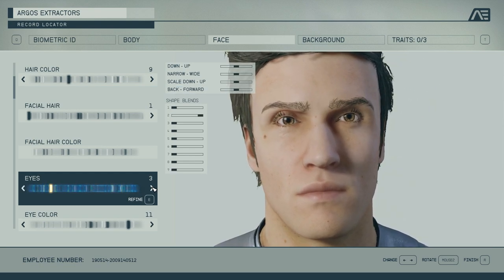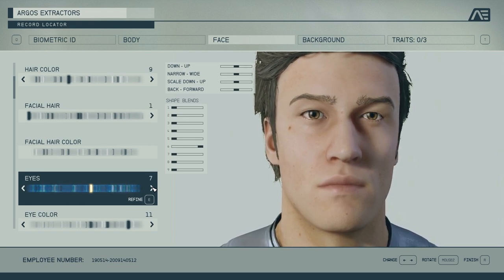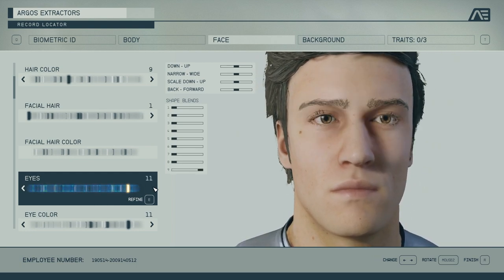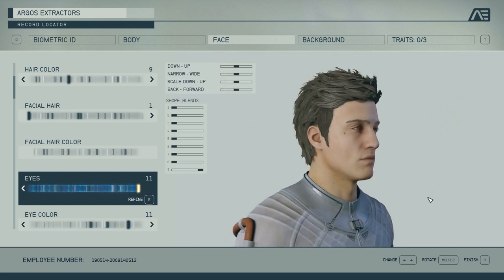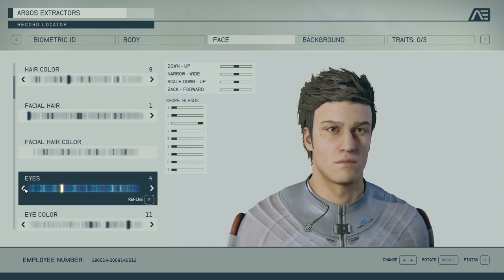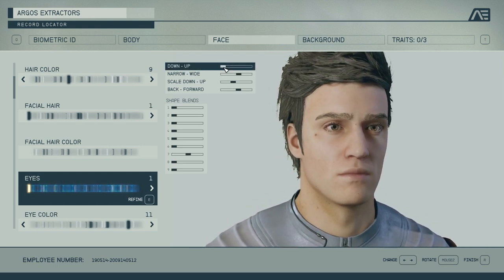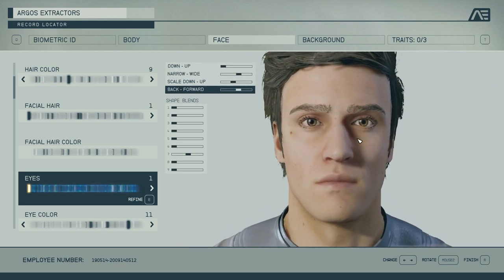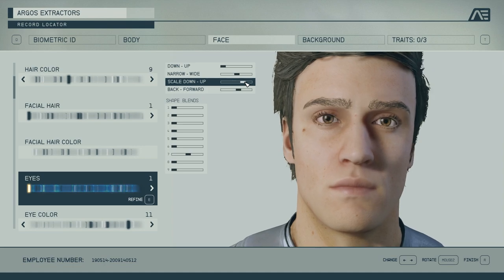These are very important choices — they can basically make or break your character. Once you've chosen the basic template you want, you can modify it by moving these bars around. We can go higher or lower, wider or narrower — you've got direct control. You can go up or down, you can adjust the scale to make bigger or smaller eyes, and then you can go backwards or forwards — a very subtle change, but it's there.